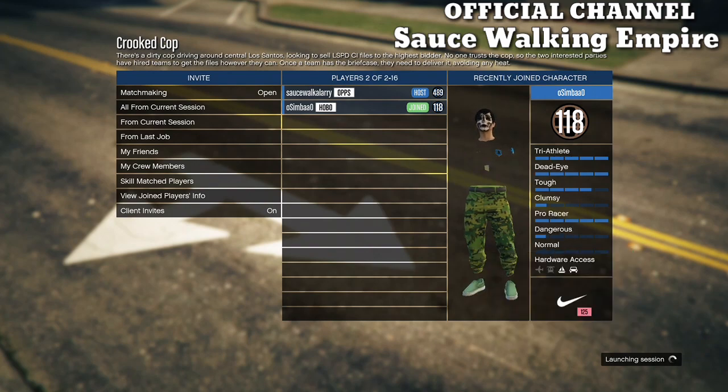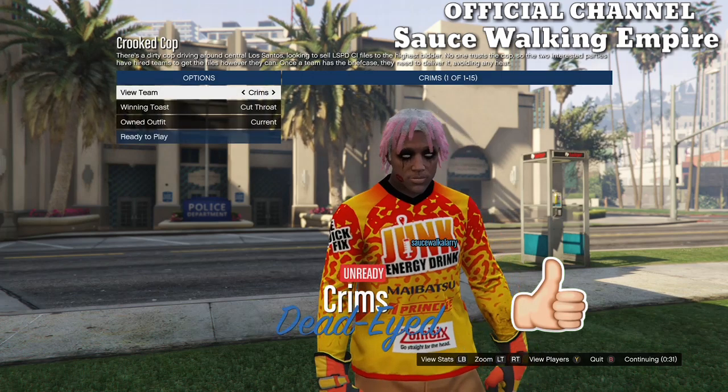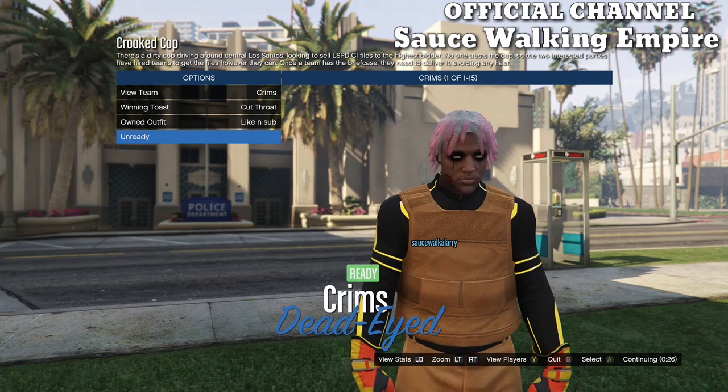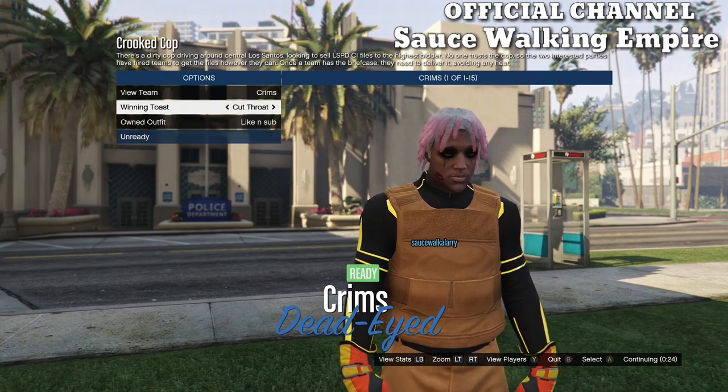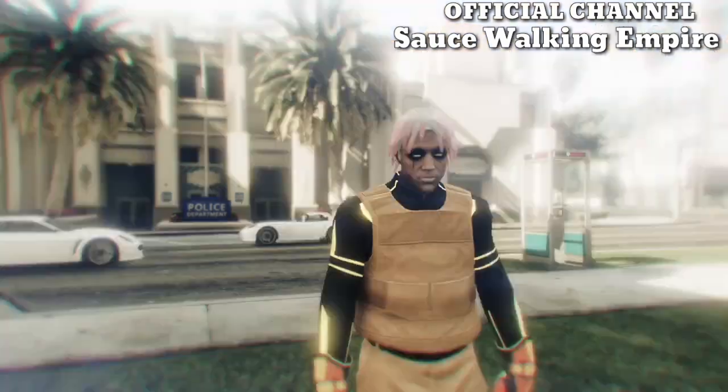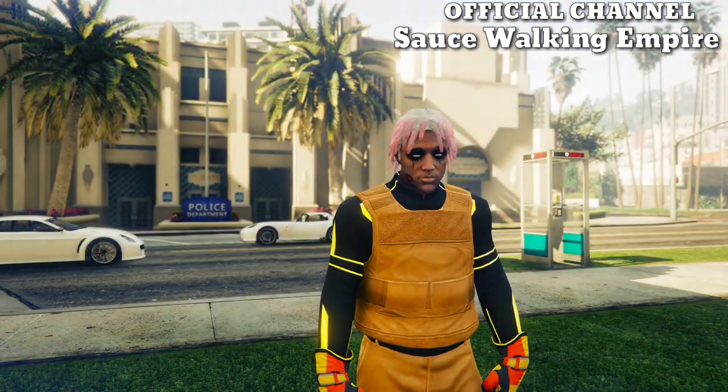Once you get loaded inside here, go down to your owned outfits and hit right on the d-pad two times, and then you're going to have this exact same outfit. From here, just go ahead and ready up. If you don't like the gloves on the outfit, you can change the gloves after you save the outfit.